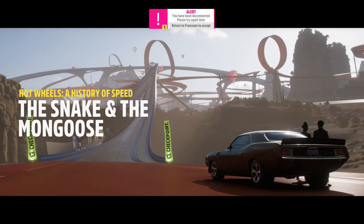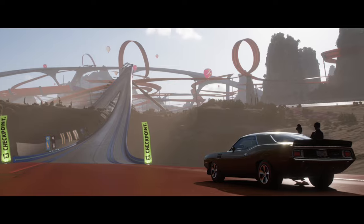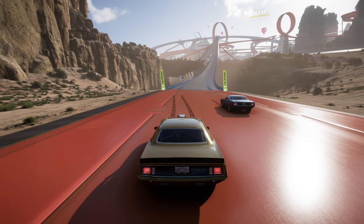Hey everyone and welcome to chapter 3 of Hot Wheels story, the Snake and the Mongoose. It tells us about the rivalry of two drag racers in the US back in the day.